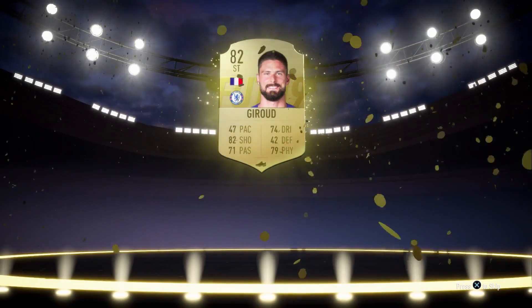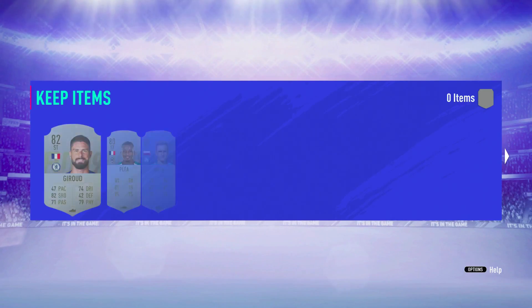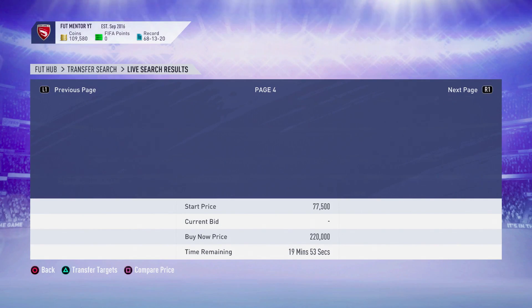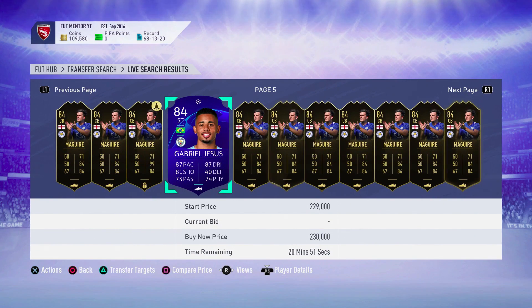Talking about normal pack luck as well — EA Sports have started to notice on Twitter what everyone is saying, and in my opinion the social media advisors have actually told them that the Ultimate SCREAM promo is not the best. So they've definitely increased the pack luck in my opinion.